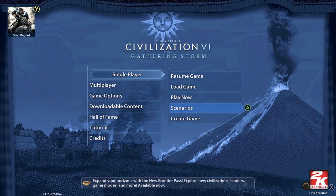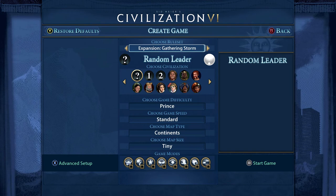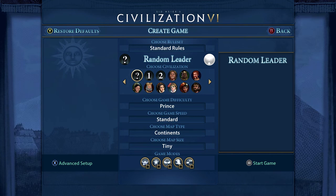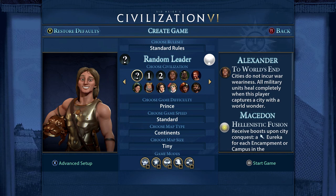Let's jump into single player - we're going to create a game. There are scenarios you can play but I do not suggest these if you've never played Civ before. So we're going to create a game, and for a beginner there are different expansions which you may or may not have purchased. I suggest if you're a beginner you start with standard rules - this is the simplest version of the game.